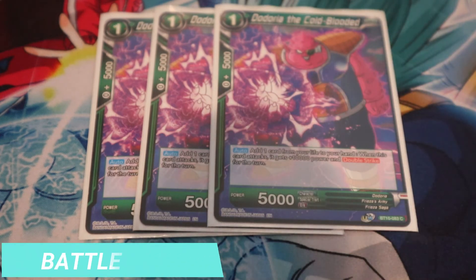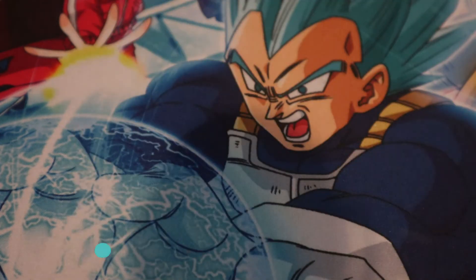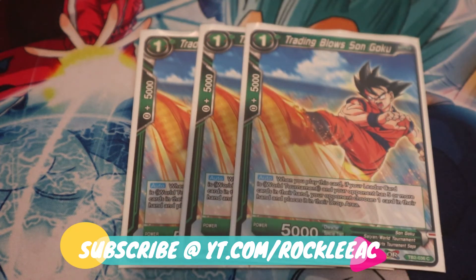Next we've got three Dodoria — this is your double striker. I think every deck should have two to three of these because you need ways to get rid of unison markers. It's a double strike, helps you self-awaken if needed against slower matchups, it's a very strong green card, and you can combo with it later on if you're not using it.